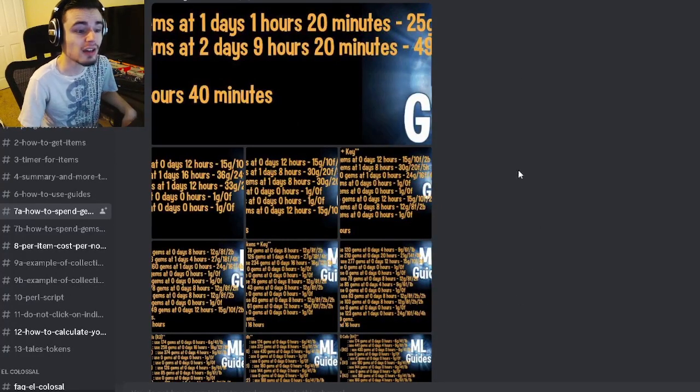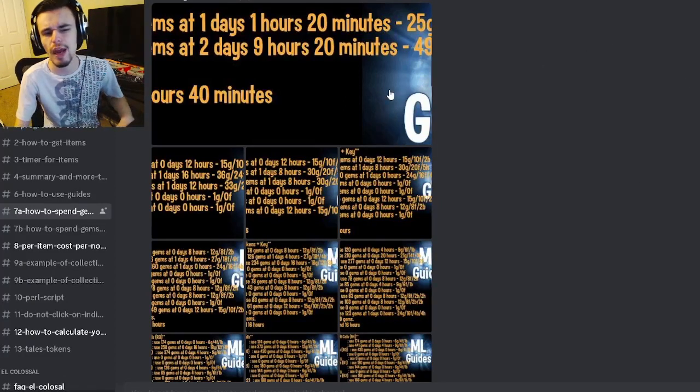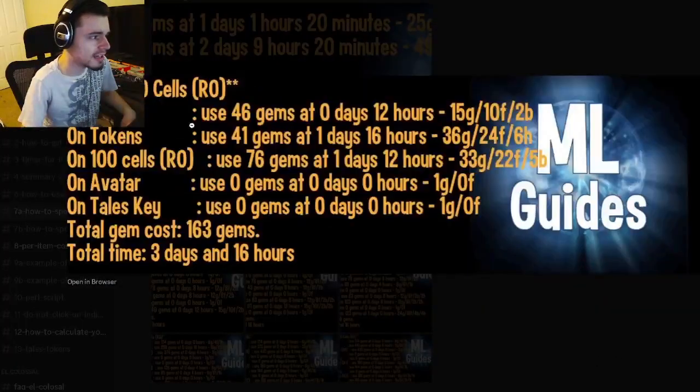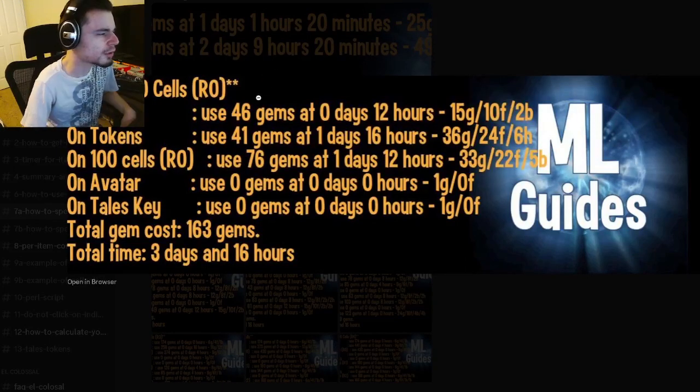Those tokens can be used to rank up the monster once you get it. Then on Friday you can start spending your gems to get the monster, but there's a very specific way you have to do it to get it for the cheapest amount possible. I'm going to go over the 100 cells at rank zero — that is just getting the monster without any rank up.